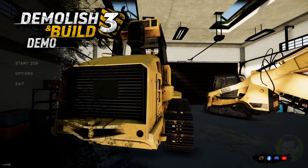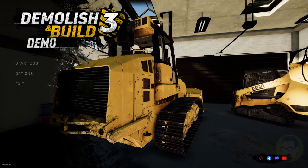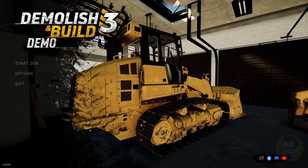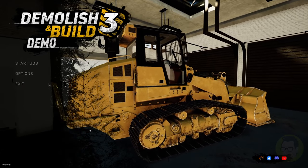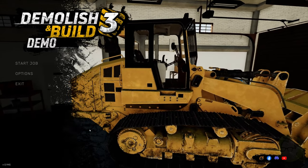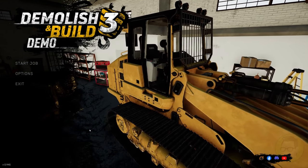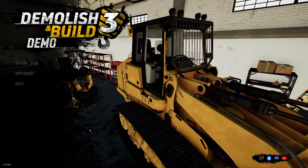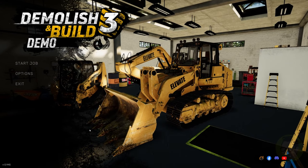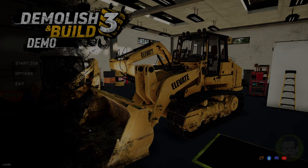We've got a bulldozer, we've got a skid steer, we've got an excavator as well. I don't know where the ladders are going to be usable - possibly. So we're spinning around the dozer at the moment and there's a mini excavator there which looks really really cool, and there's a larger excavator there as well. Awesome - thanks for watching guys, I will see you next time, bye!